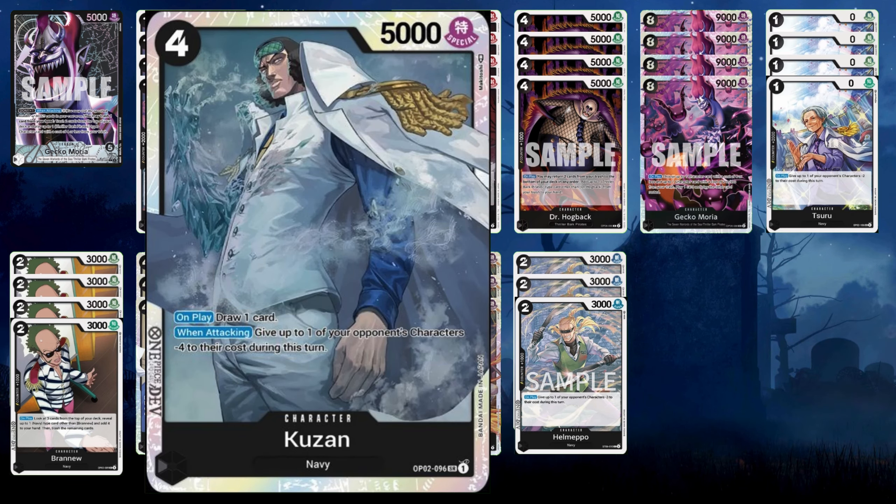Kuzan — we have a love-hate relationship. When you play him on the field, especially against colors like yellow, they freak out a little bit because he is very strong. Not only does he draw a card when you play him out so he replaces himself in your hand, he also reduces four costs when he attacks. People attack him like he's a magnet — they need to get rid of him. That's why I love this guy.